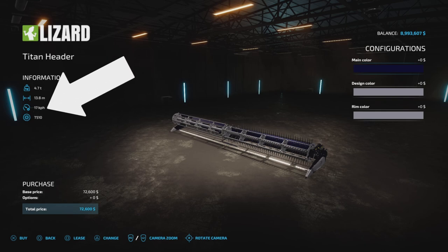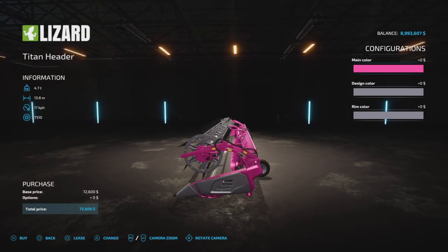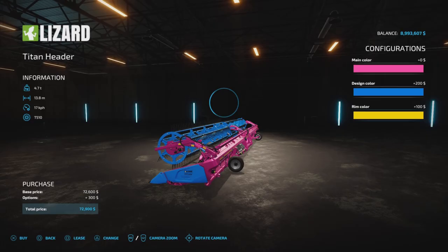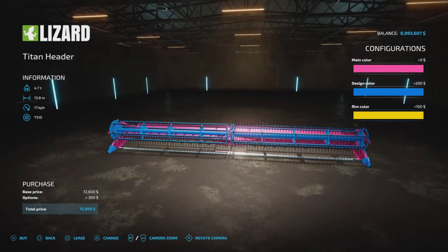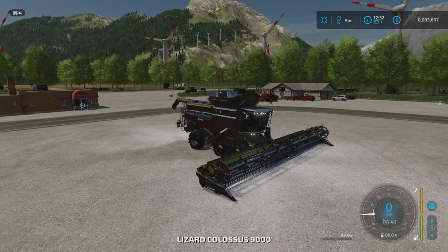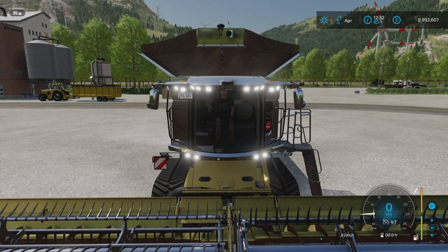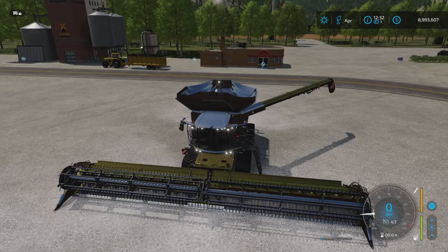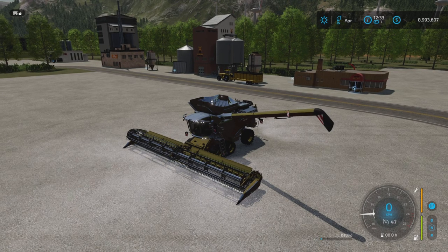Look at the speed — 17 kilometers an hour! Hoochimama! The same color options apply: one changes the back section, one changes the front section, and then you have rim color. The colors are like satin colors. Light options are pretty standard except for hazard lights, which is pretty cool. The pipe is humongous, and if you press one more time on lights you also get a light option on the end of the pipe.